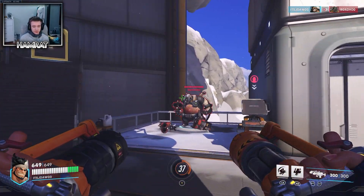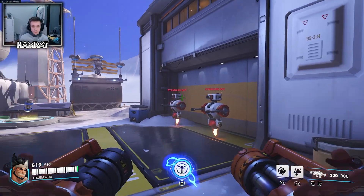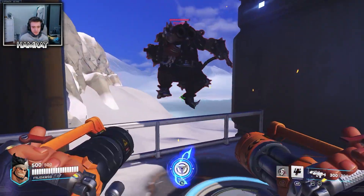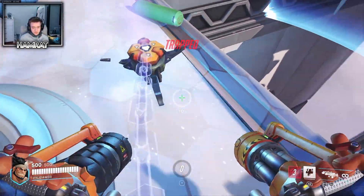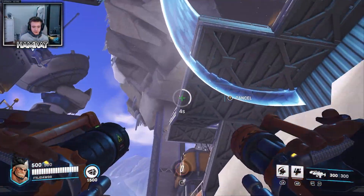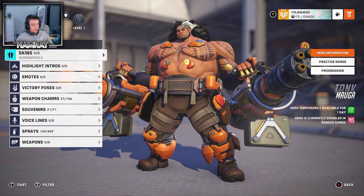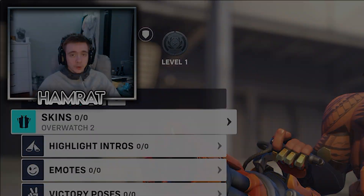I don't know if people are going to be doing it but you can boot people off the map. Something else I've just noticed - if I get my ultimate and put it down onto the floor, it holds you, only for a second then it disconnects and then you fall. But yeah, all around I do like this character. I can't play them in the actual proper servers like competitive yet, but that won't be for a while. That's about it for today, so thank you for watching.